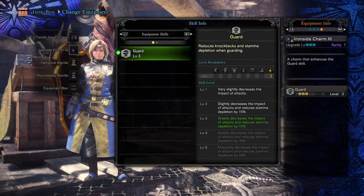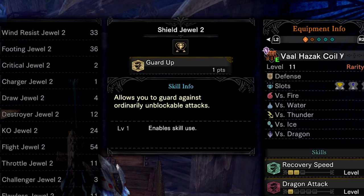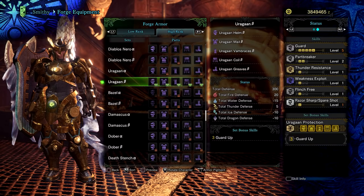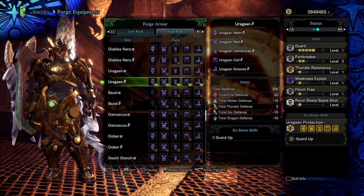The skill Guard Up is useful for some monster attacks: Teostra's supernova, Valhazak's beam attack, Deviljho's pinning attack, Kirin's lightning bolt, Xeno's laser beam, Kulve Taroth's fire breath, and Behemoth's bellyflop and fire attack. You can get this skill from the shield jewel, bulwark charm, or 3 pieces of the Uragaan set. It's not always needed but it's a nice quality of life for these monsters, especially the Behemoth.